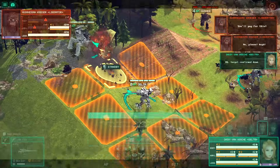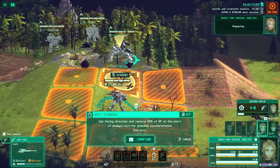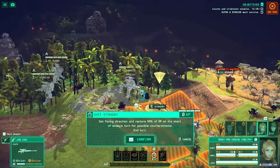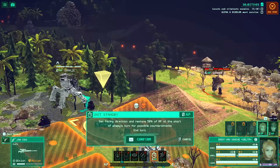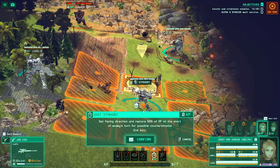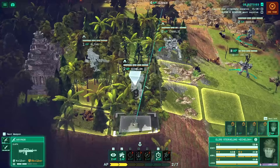Bullets in this game have a physical presence, meaning that if I'm taking a machine gun and shooting at this guy, any bullet that misses carries on until it leaves the map — and so it can hit my own character. These are things you actively have to think about. I learned this all the hard way while playing the prologue through the first time.